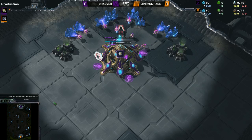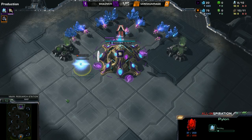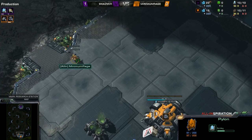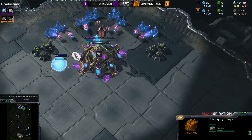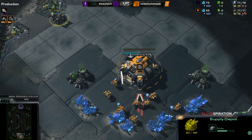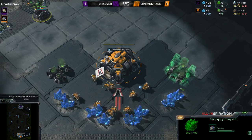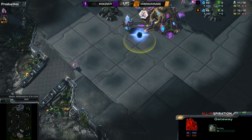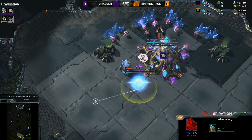I wonder if we're going to see some sort of Proxy Stargate here out of Shadver. I know he likes the all-in builds — not that Proxy Stargate is all-in, but cheeky builds like that. This map is built for Proxy Stargate. That being said, Minimum Rage has probably faced it a number of times already, so he would probably know to scout for it. Looking at the stats spreadsheet, Shadver hasn't played on this map yet in All Invitational 6, so this is going to be the first time he's been on this map. The previous Protoss versus Terran matchups have been seeing a lot of that Proxy Stargate, and we might be seeing it from Shadver here as well.